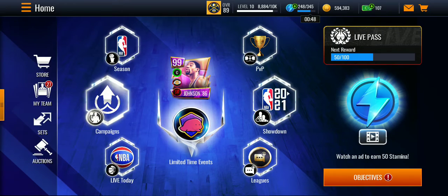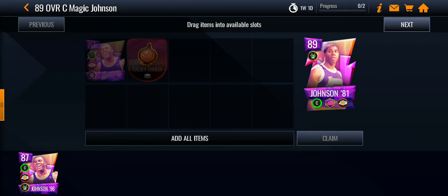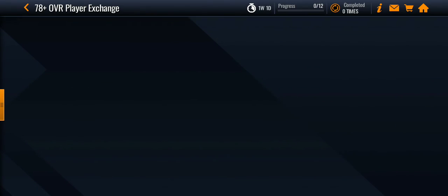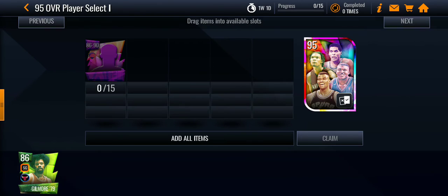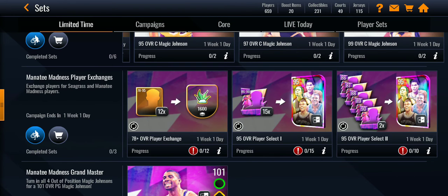Let's go to the store and see what we have for this Manatee promo. I can upgrade my Magic Johnson, and also — oh, this is something I might do — trading in players to get seagrass. I could go for a 95 worth select; might try for that.